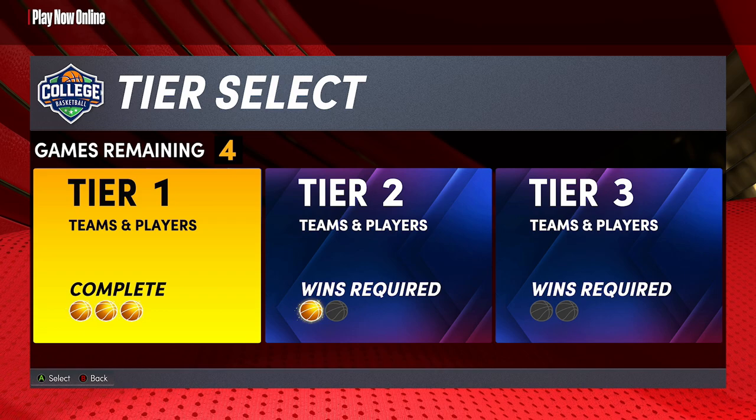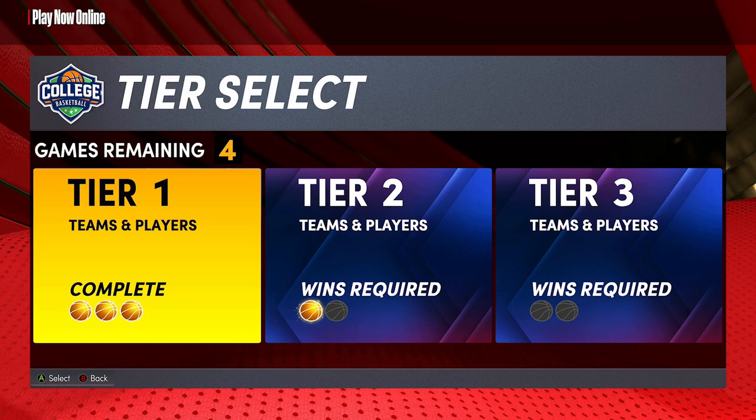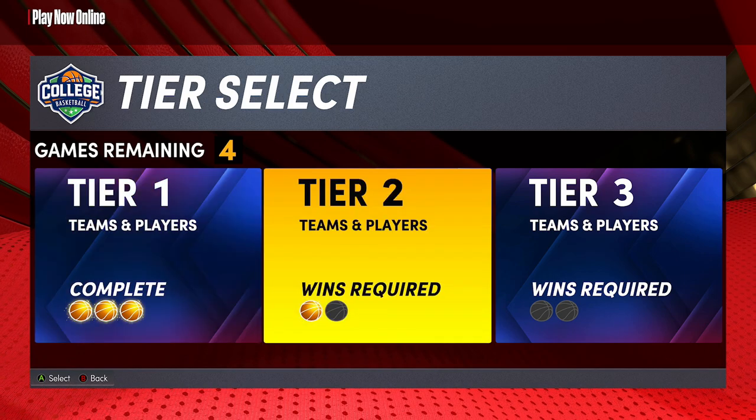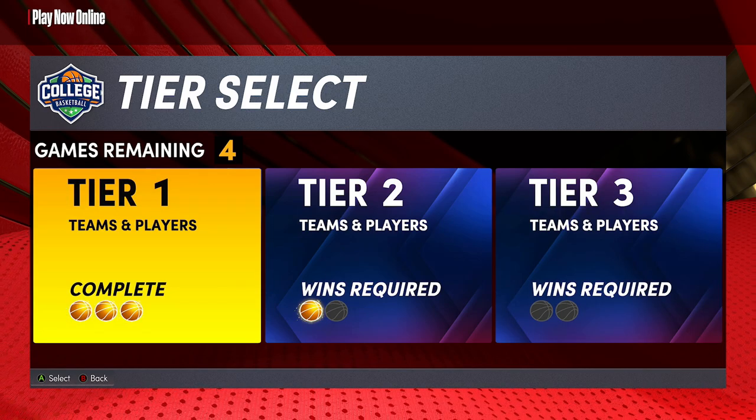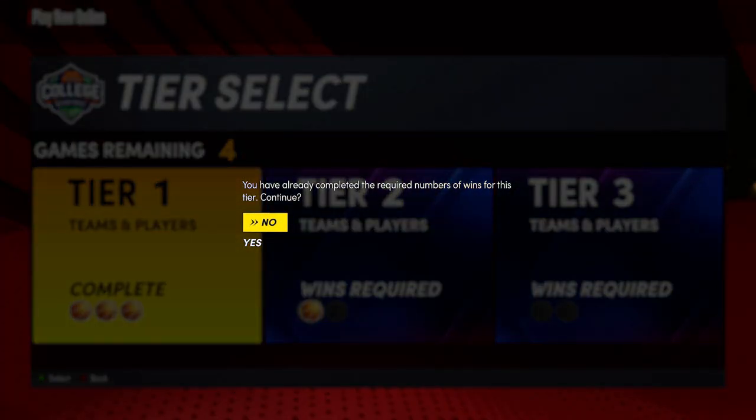For example, you see right here it says 'Tier 1 Teams and Players' and it says 'Complete.' This is what people do to stay in the league instead of moving up. If you click on it, it shows Tier 1, Tier 2, and Tier 3. On Tier 1, you press A on Xbox or X on PlayStation, and it says you've already completed the required number of wins for this tier. Now it's up to you — if you don't want to use the new classic or all-time teams, you can say Yes to continue and stay there.